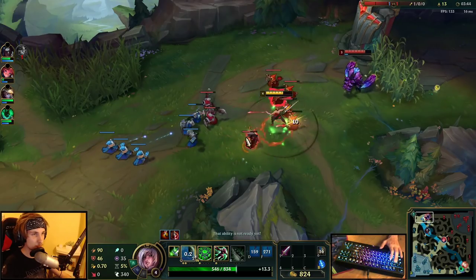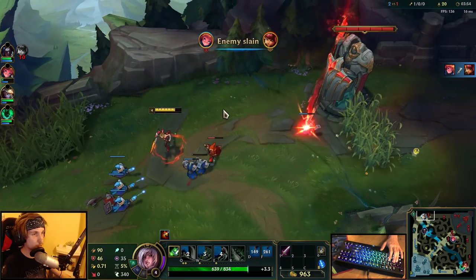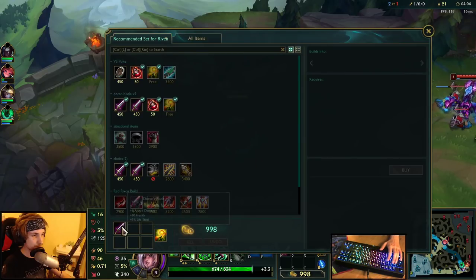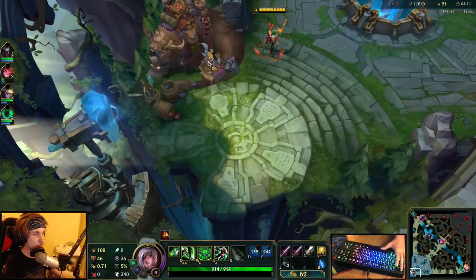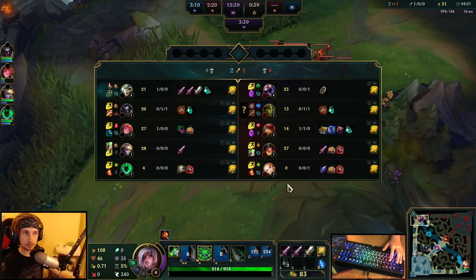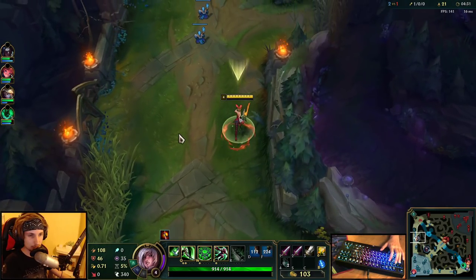Now that we've got that kill, we can just push this lane in entirely and then go back. Skarner is not really able to do much in the early game if Riven is playing with Doran's Blade and Ignite. We're going to buy a second Doran's Blade and a Long Sword. We're probably going to go for the Death's Dance Black Cleaver build this game because they have a lot of CC.